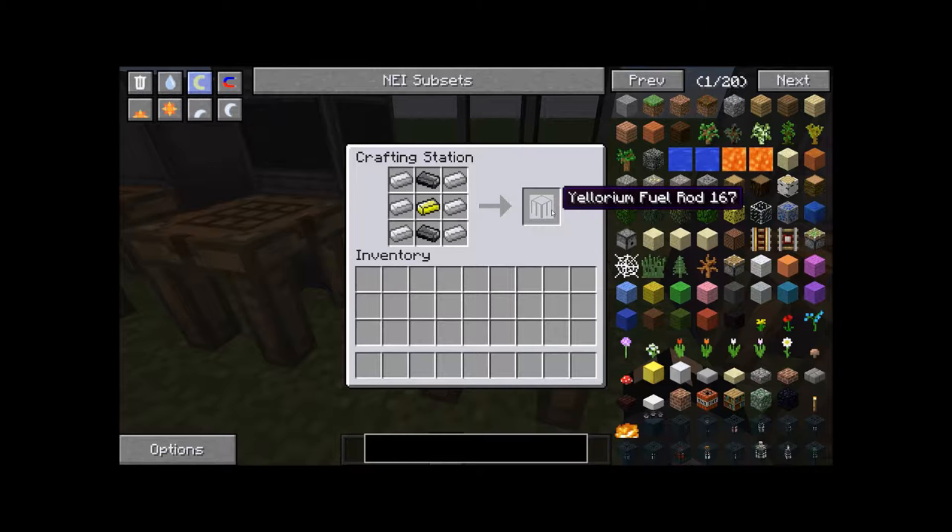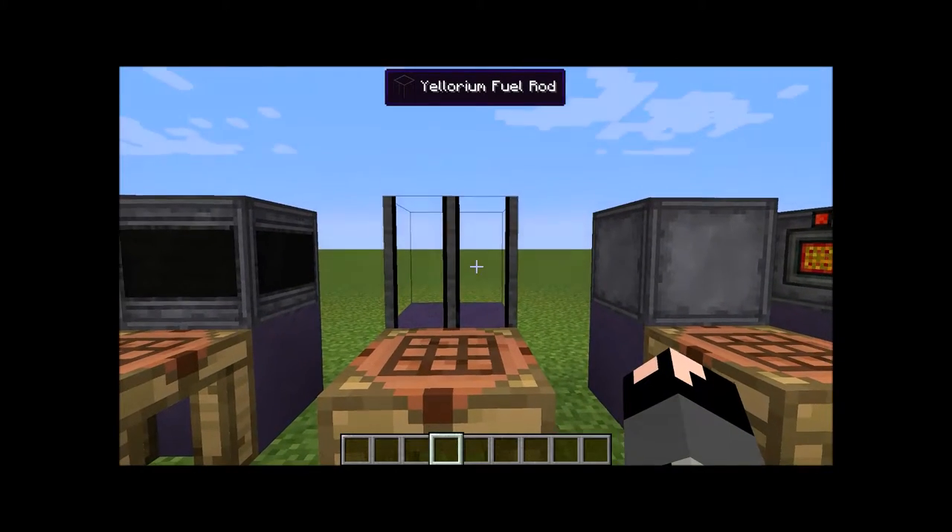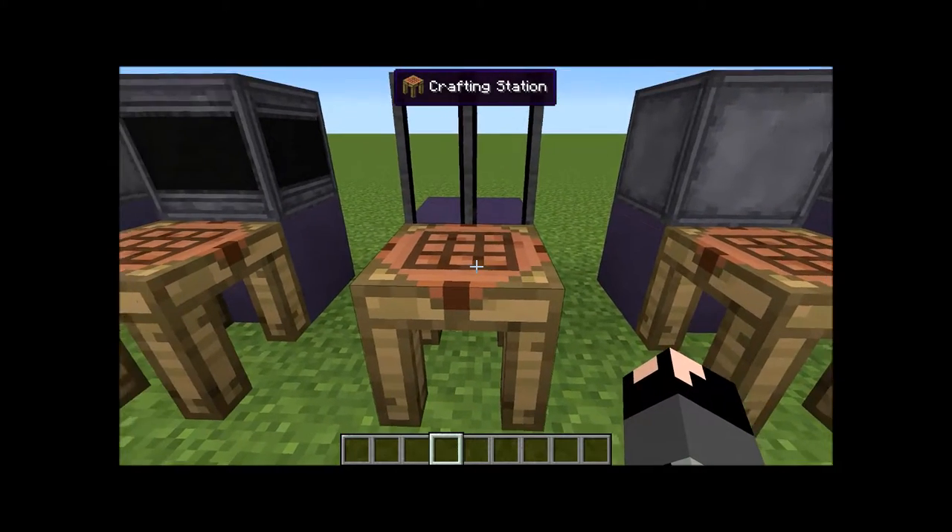The next item is a Yellorium fuel rod. This is where the fuel will go into, just like a nuclear power plant — they have fuel rods that they put the uranium or whatever into. The recipe is six iron ingots on the sides, two graphite bars, and a Yellorium ingot in the middle. You'll also need this for other recipes as well, so be prepared for that.